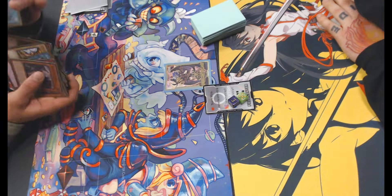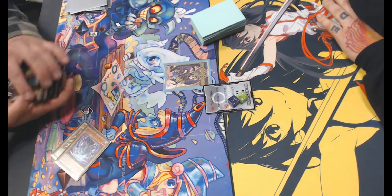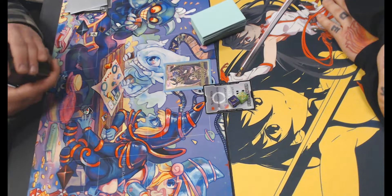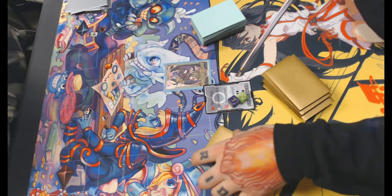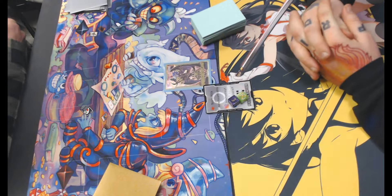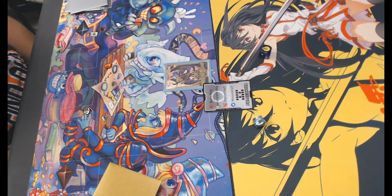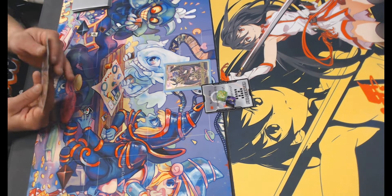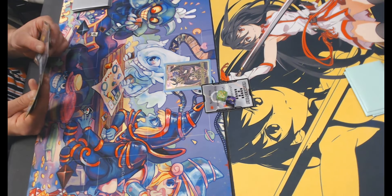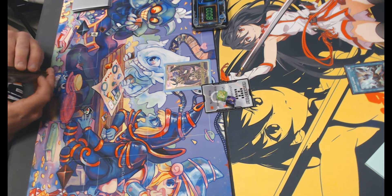All right, it is a match from locals. I picked this one first specifically — this is my round five — because of the interesting matchup we got here. My opponent is playing Ubel Exodia and I am playing Dragon Link for the very last time, because I can play Light's Warning and Tenpai this coming weekend. Those matches are gonna be spicy. Let's see what happens.